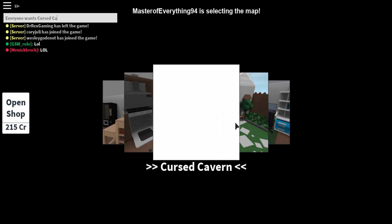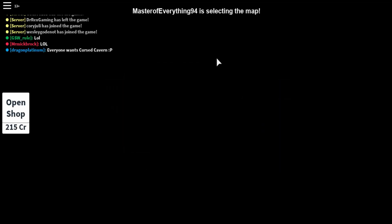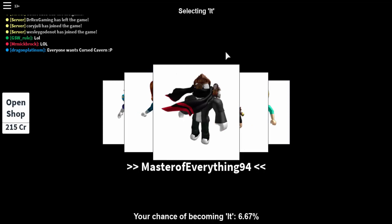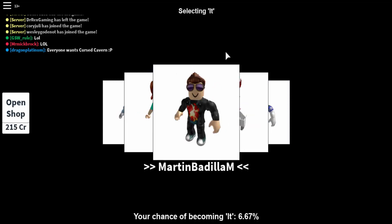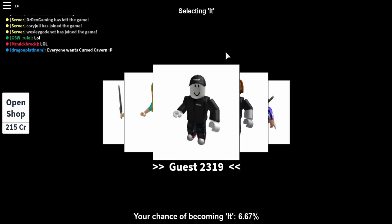You're going to want to end up with the Cursed Cavern map. You need this map to do basically everything for the event, so it can be a little bit annoying because sometimes you can't get the map for the longest time. I had a break where it took me forever to get the map, but somebody finally caved in and paid for it with Robux, so that was really nice of them.